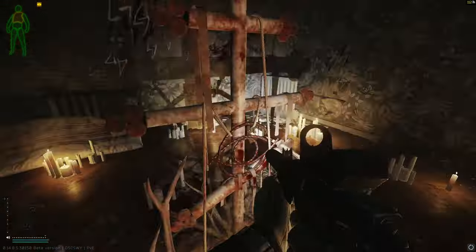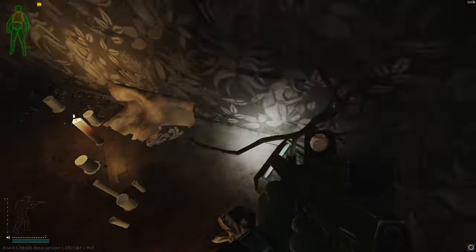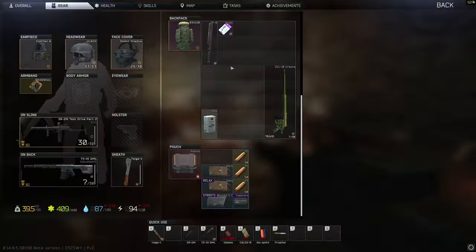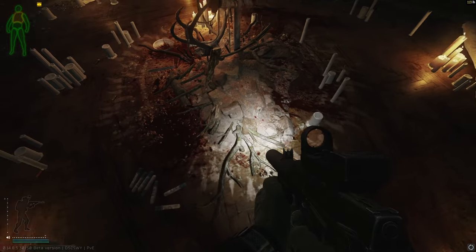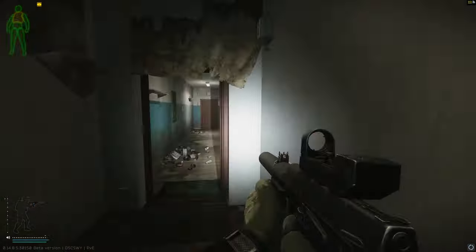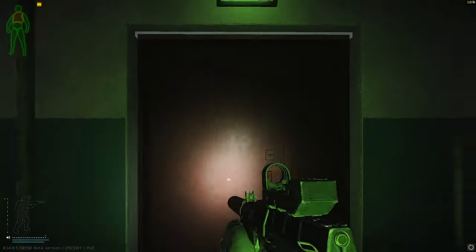Yeah, that's all there is really in here. I've checked around the edges and I don't think anything spawns around the edges. It's pretty straightforward — this room is quite small and very easy to find. It's close to Check 15 and the relaxed room.